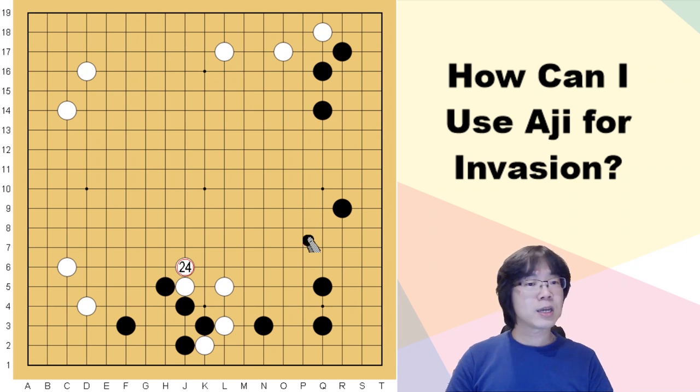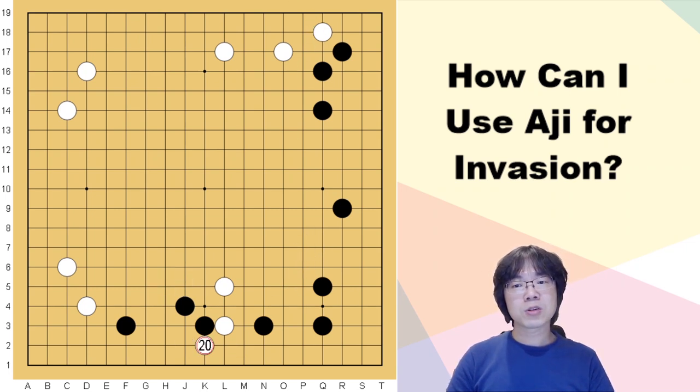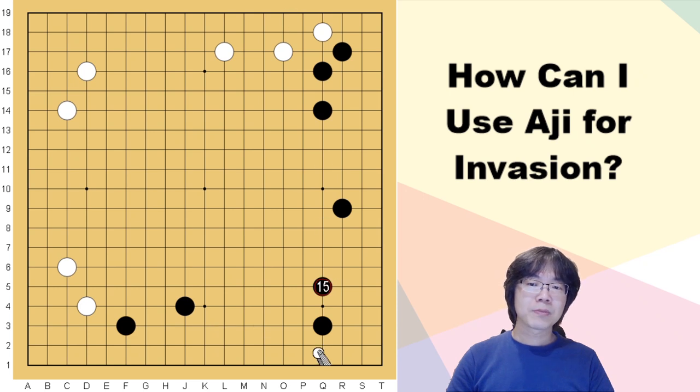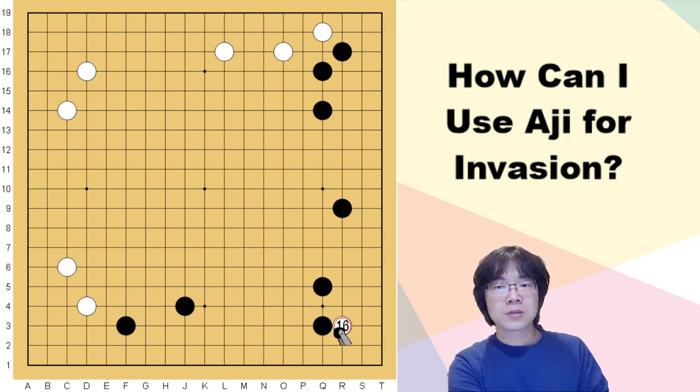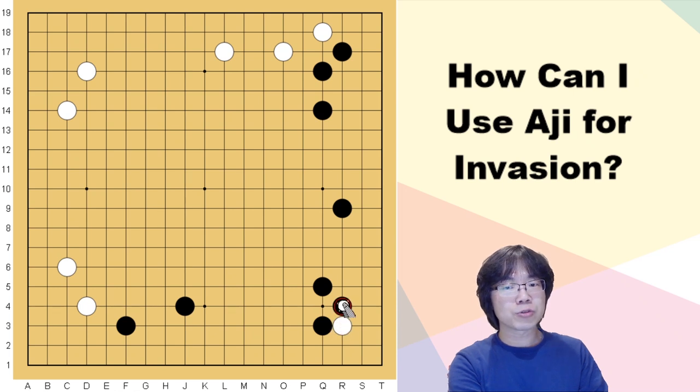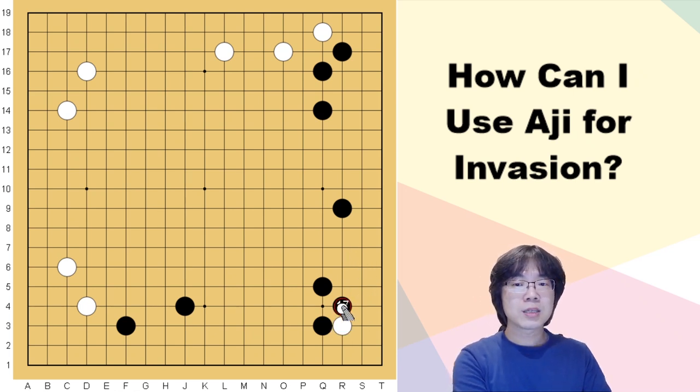Black steals the white base, but white is also getting good power at the center, so this is the right trade — it's possible. But today I'm going to teach you something a bit different. When you see this shape, you might see this kind of attachment from professional players' games — it's used quite a lot. According to the hangma method, black has to block here, and it's quite a bad exchange for white.